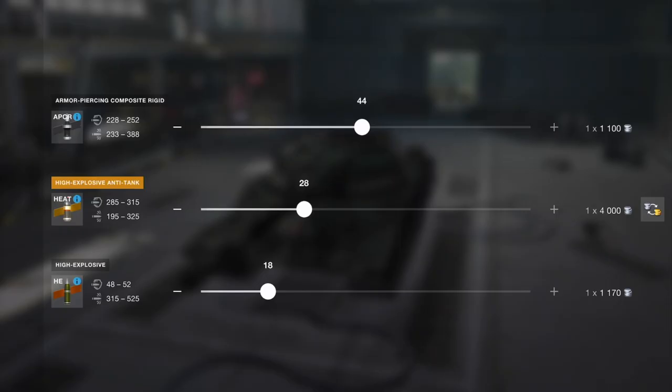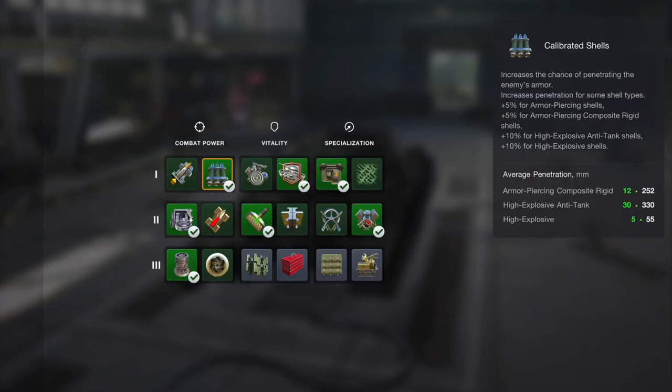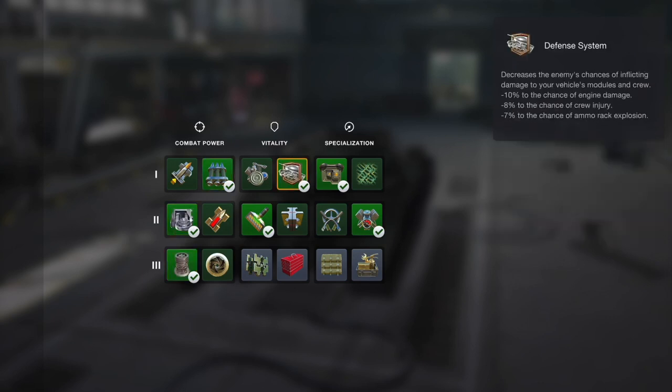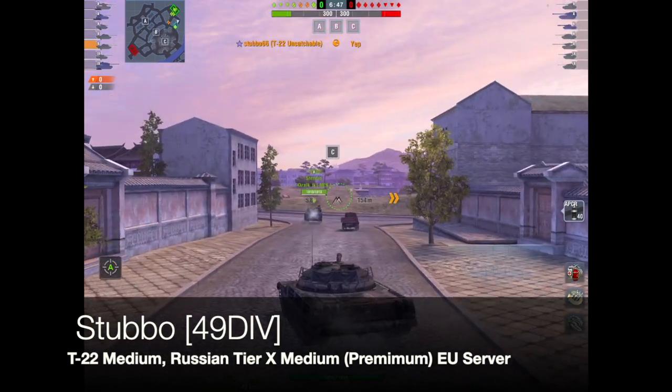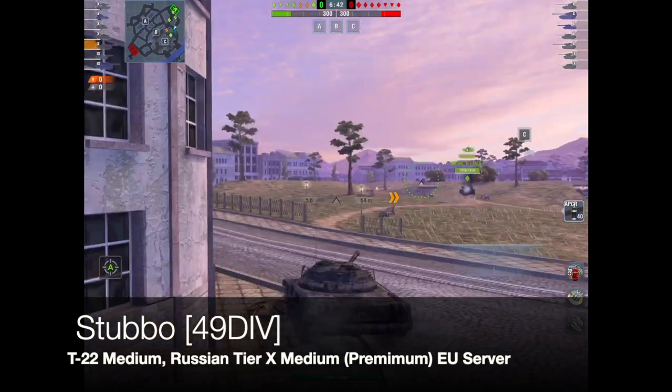Looking at ammunition pen values, you're going to have 228 to 252 on your APCR and up to 315 with your HEAT, but the damage output is not great — akin to the 140 and the T62A at just under 400. I generally run this with calibrated shells, enhanced gun laying device, vertical stabilizer, and defense system, though I like calibrated shells mainly for that extra pen.